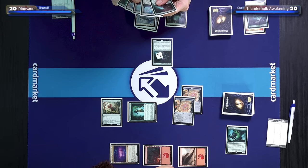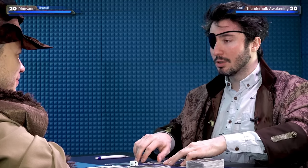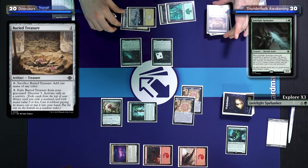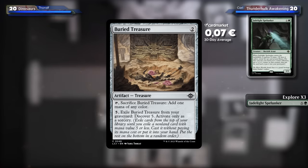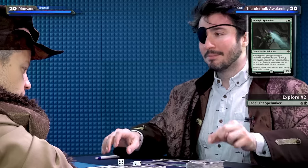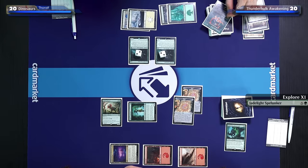I'll draw my Spelunker. I'm going to play it now because I need to dig — pay four and go spelunking for three. I'll explore once and put Buried Treasure in my graveyard. When it's in play it's just a treasure, but if I pay five and exile it from my graveyard, I discover five — fancy Cascade. I'll explore a second time. I want this in my graveyard too. Then I reveal — this one again. I'll keep this one on top.